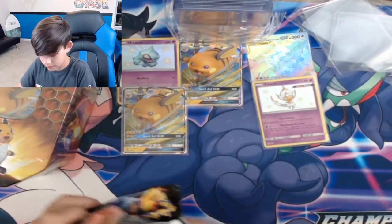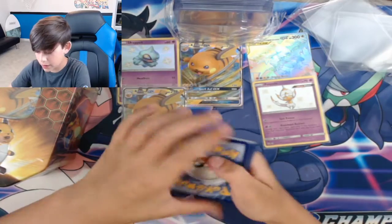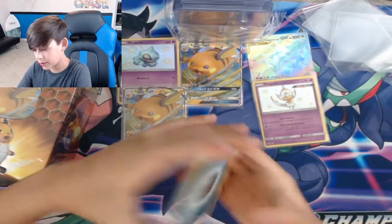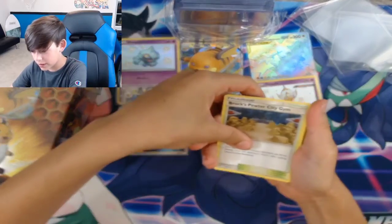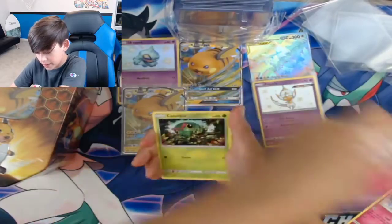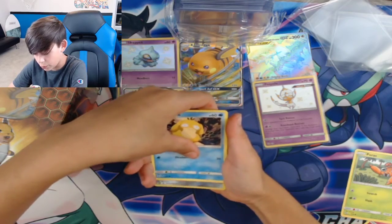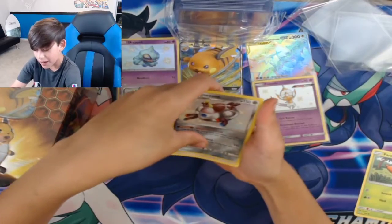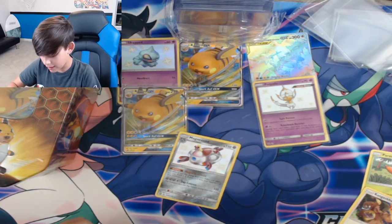I feel like we've got to get something because we've only gotten one hit out of this pack. I grabbed the energy and the code card together. Farfetch'd, Brock's Beauty City Gym, Chansey, Clefairy, Jigglypuff, Paras... not sure if it's the next card — and we got a baby shiny Magnezone, let's go! Right after that is a Kangaskhan. Two baby shinies out of that box!